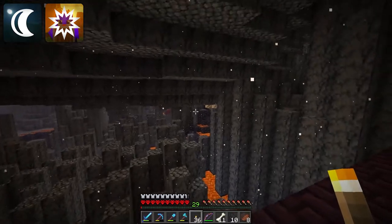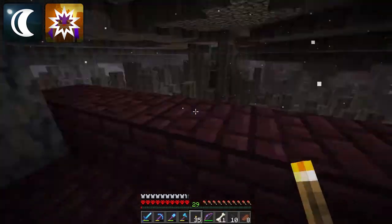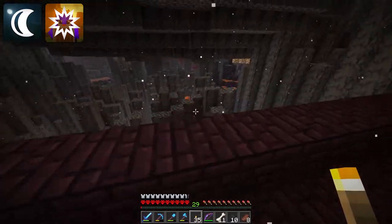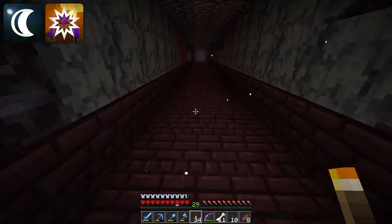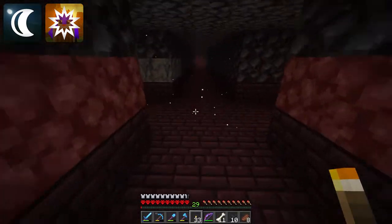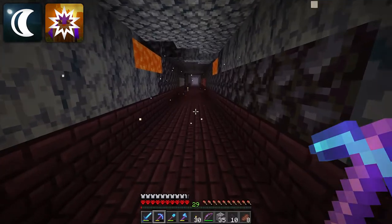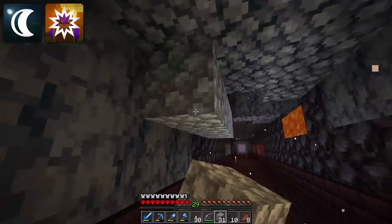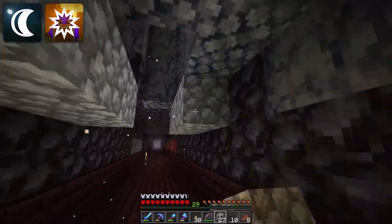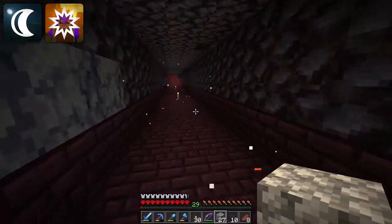This basalt delta is kinda insane. I love the particle effects in this biome — the ash particles are so sick, the terrain generation is so sick. If it just wasn't a huge pain to get around, the basalt delta would really be one of my favorite biomes, probably in the entire game. Glowstone has been acquired. That is absolutely terrifying — I'm blocking that off ASAP. How did I not notice that on my way in?